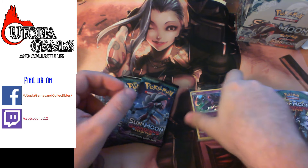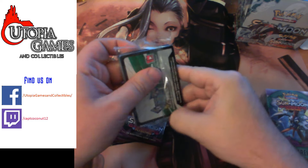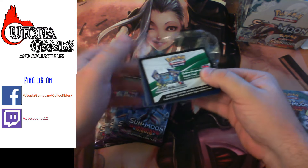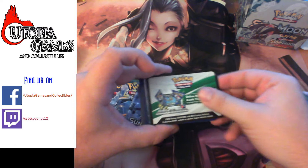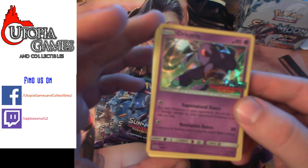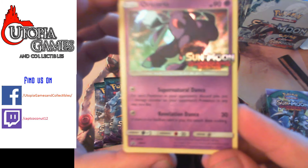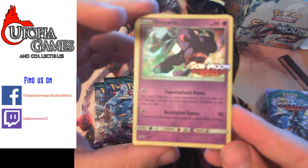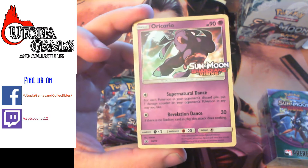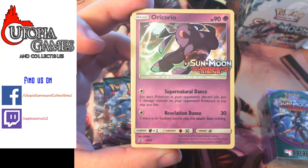I think the box itself is kind of cool too. Let's go ahead and open this bad boy. Unfortunately, I will not be showing the codes on this video, so if that's all you came here for — I do need to get a playset of each of these cards, so for now the codes won't be shown. Let's go ahead and try to focus up on these. I'm going to butcher a lot of these names, because I don't really know the Alolan Pokemon names that well.